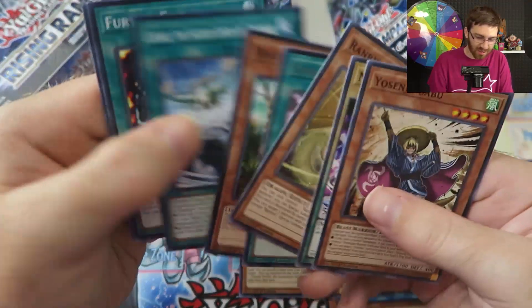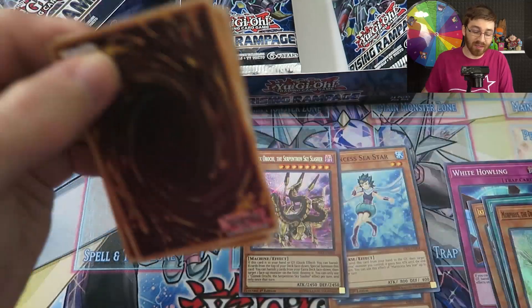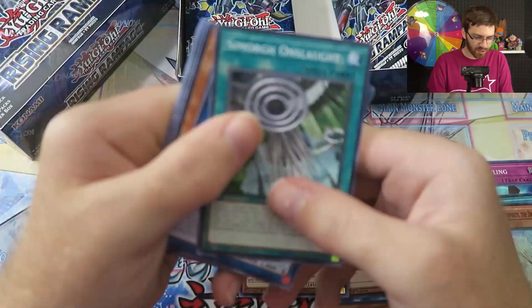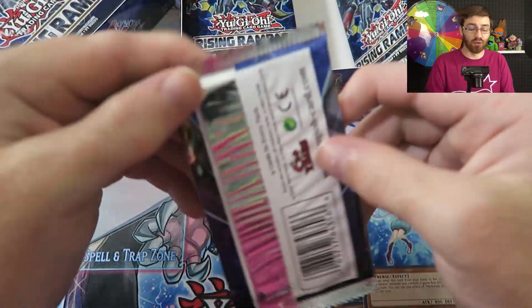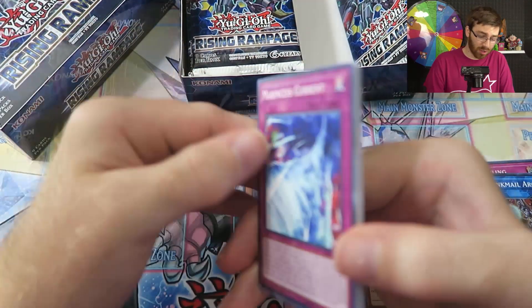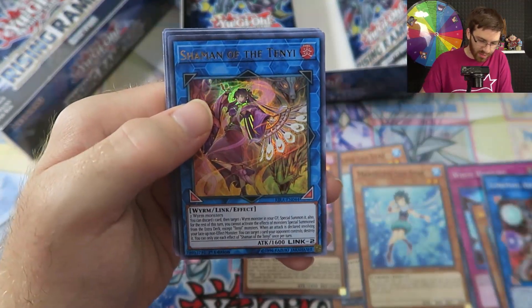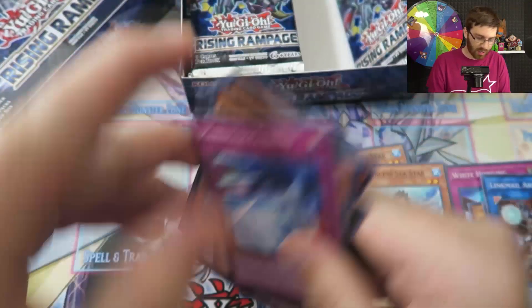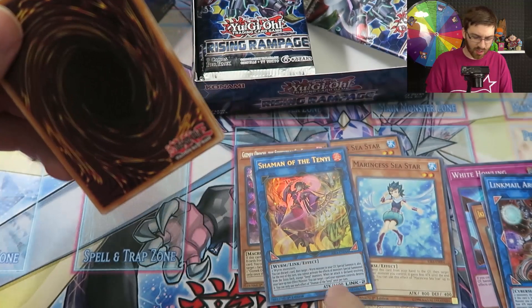You could pair Gizmic Orochi with Eater of Millions or Pot of Desires for some crazy shenanigans — probably in a 60-card deck. Back to Nationals: I played Sky Striker at the event and ended up selling my Sky Striker stuff afterward. I actually didn't have my invite — I went to two regionals this year, was on the bubble on one and did horrible on the other.